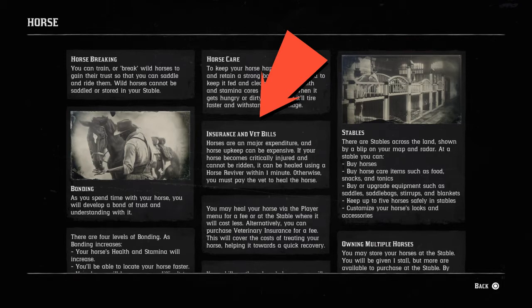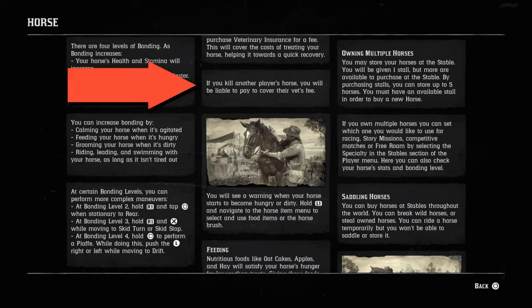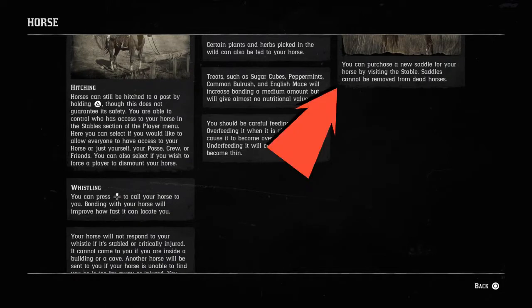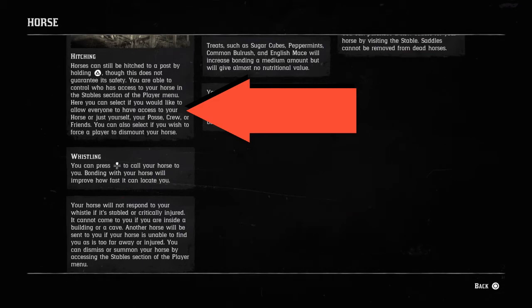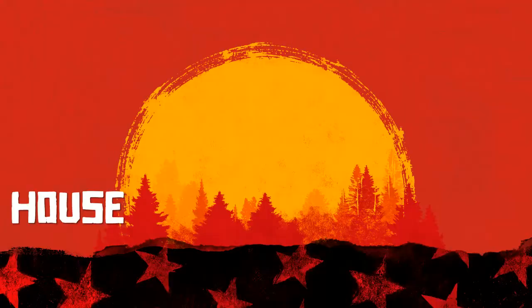Another difference is insurance and vet bills. There's information about the fact that you can kill horses, and there is a way to revive them using Horse Reviver. But if you kill an enemy player's horse, there's a penalty automatically taken from your dollar count — four dollars at the time of this recording. You can also purchase a new saddle for your horse, but saddles cannot be removed from dead horses. When you hitch horses, there are online settings that let other people not touch the horse, but you have to change those settings.